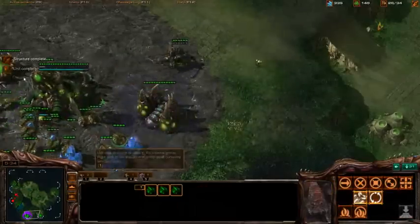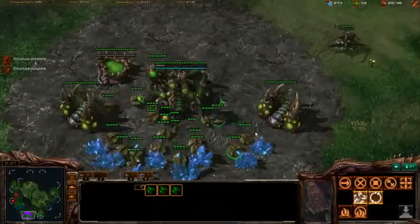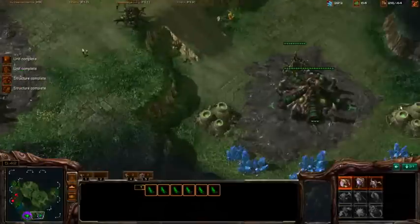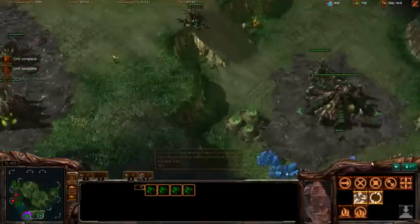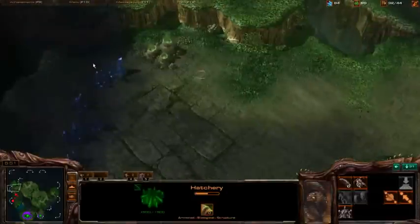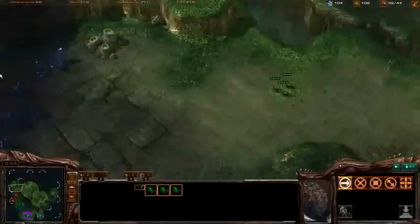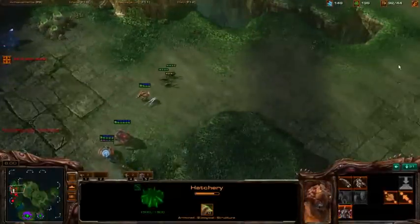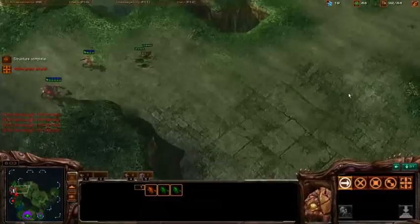Every 75 energy, contaminate. But also be checking in. Now he's going Colossus, so I'll do this. It's moving out, presumably to expand.